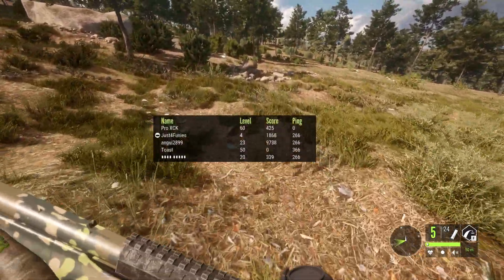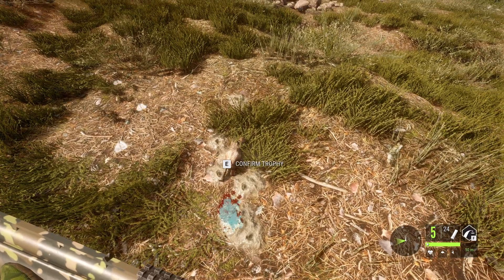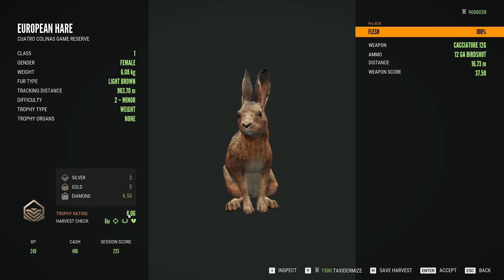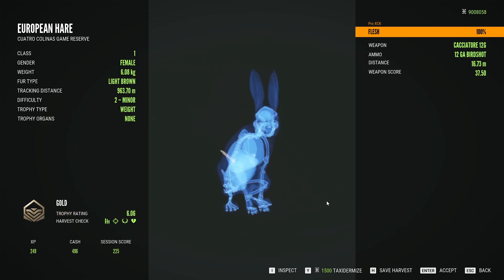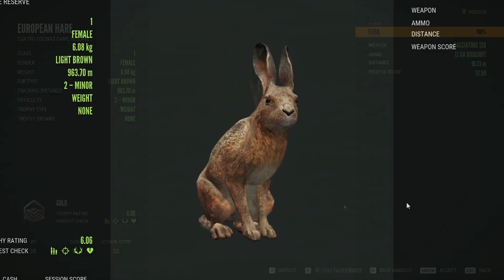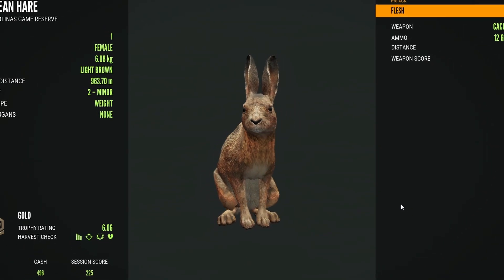Now let's see if it is at least close to Diamond. I don't expect it to make it, so she's probably only a big gold. And in fact she has a score of 6.06. We hit her at 16 meters with a 12-gauge after a chase of less than 1 kilometer. I certainly would've loved to get a Diamond right off the bat, but it's still a decent trophy to begin the hunt.